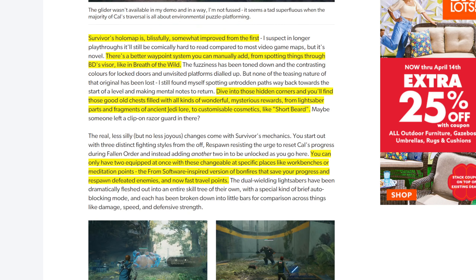Survivor's holo map is blissfully somewhat improved from the first. There's a better waypoint system you can manually add from spotting things through BD's visor, like in Breath of the Wild — we saw that in the first gameplay that was released. Dive into hidden corners and you'll find chests filled with wonderful, mysterious rewards from lightsaber parts and fragments of ancient Jedi lore to customizable cosmetics like Shortbeard. You can only have two stances equipped at once, changeable at specific places like workbenches or meditation points — the FromSoftware-inspired version of bonfires that save your progress, respawn defeated enemies, and now serve as fast travel points.